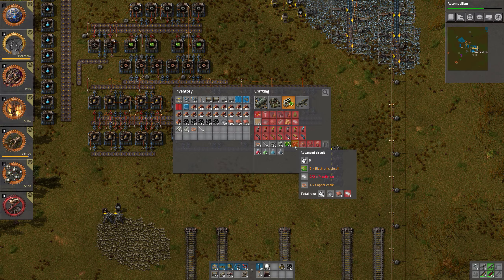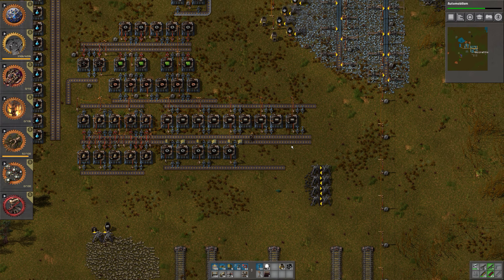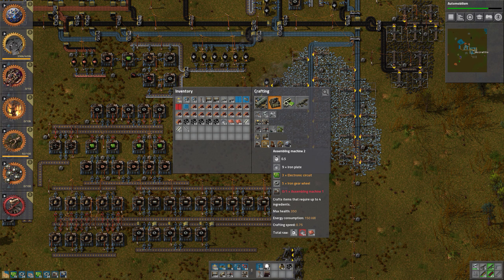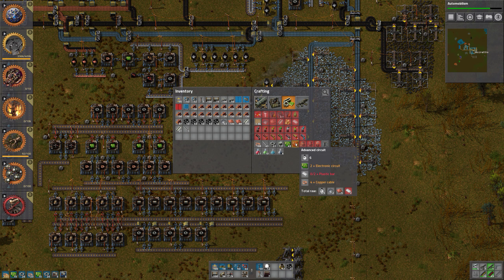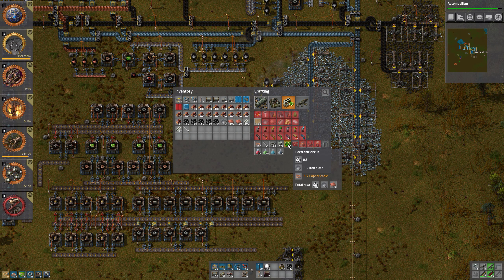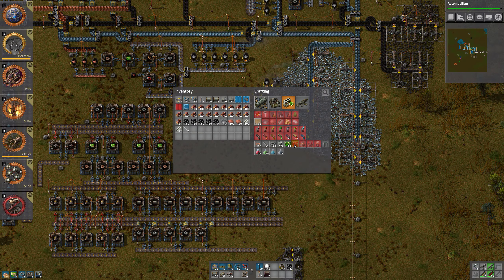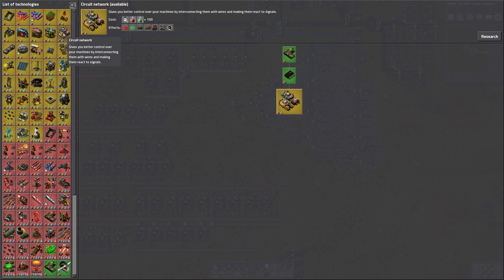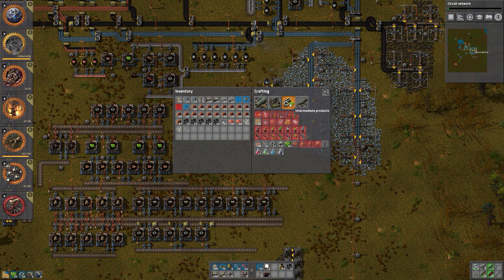It will be better when we get our robots — not because the builds will be simpler, not in any way, but then we can have blueprints that we use. There we go, and all of those. So now for the last thing we need — which is advanced circuits. That only takes plastic actually. And plastic is only petroleum gas and coal. Well, it also takes electronic circuits and copper cable.